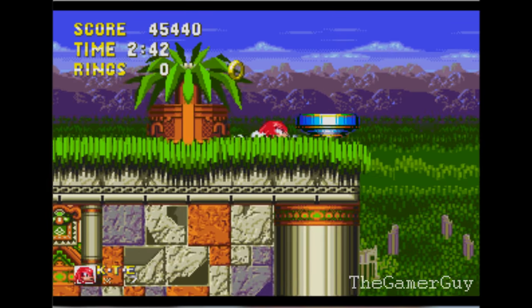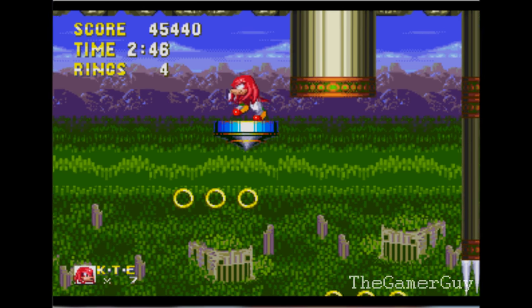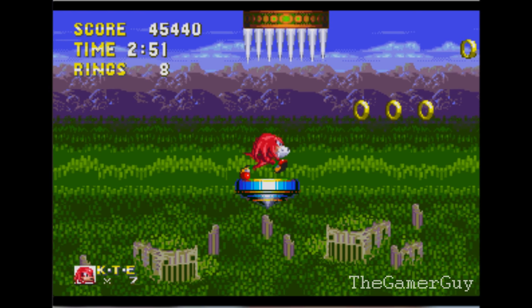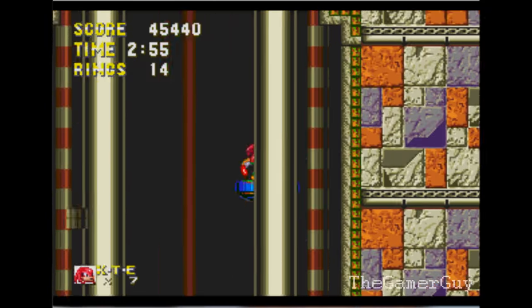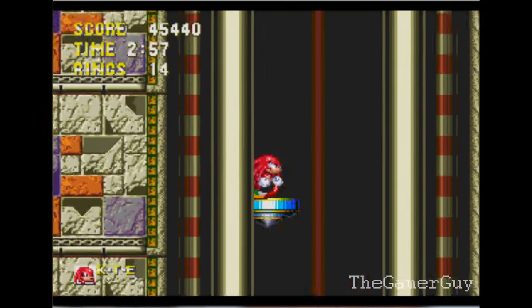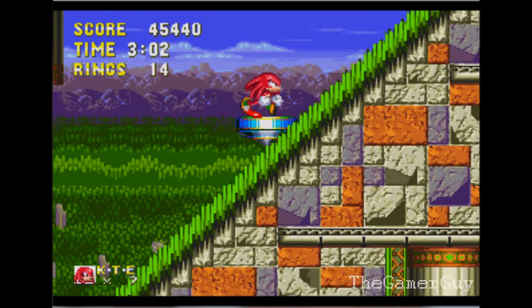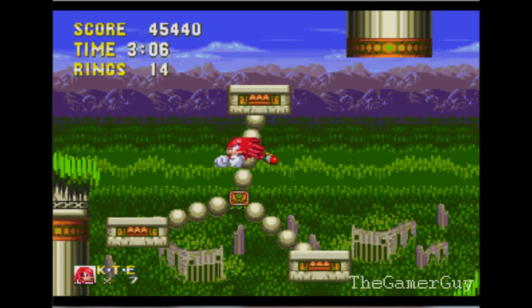This is just a playthrough, so it's just a regular way to play. Gotta make sure I don't get hit by those spikes up there. The spinning tops again. There was an electric shield I missed there on the back, but I don't need it because I can get as many as I want right here.